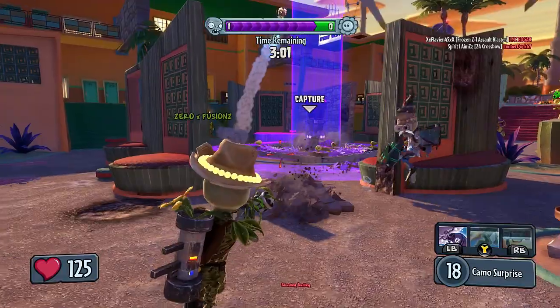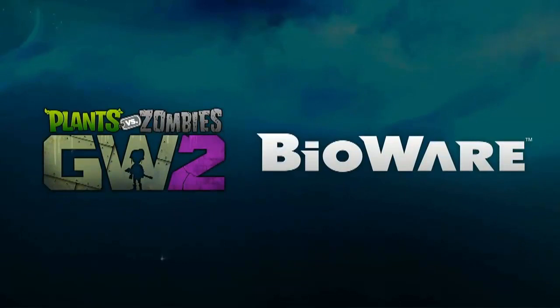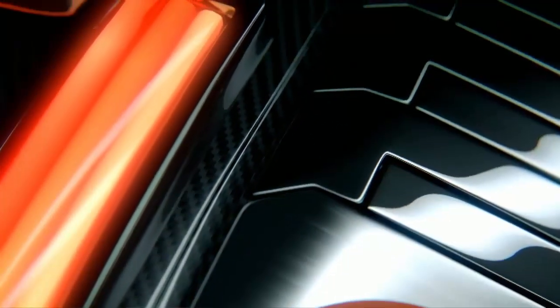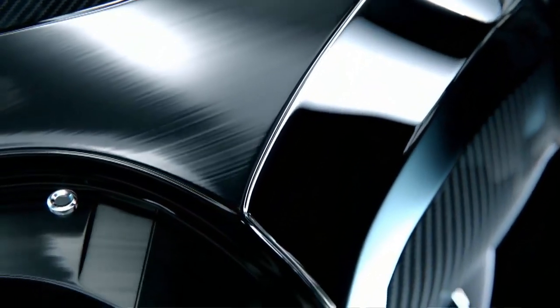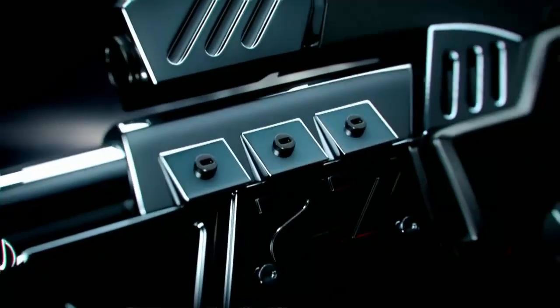If you pre-order Plants vs Zombies Garden Warfare 2 you will get this amazing Z7 mech — as you can see in the background. It's a special edition that they've worked on with BioWare from the Mass Effect series, which they've featured before in Easter Eggs, and BioWare is also part of EA, so that's probably why. Obviously I hope you're going to be pre-ordering, and yeah, you get that in your pre-order.